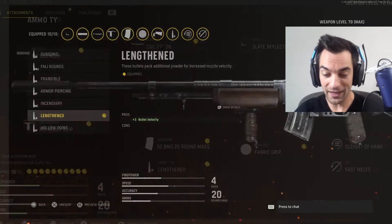Next is going to be the ammo type — aka Lengthened. I love to use this because it increases bullet velocity by plus three. So at cross-map distances and even mid-range distances, this thing is going to easily hit players — my bullets are going to reach them faster than their bullets reach me, because of this one attachment.